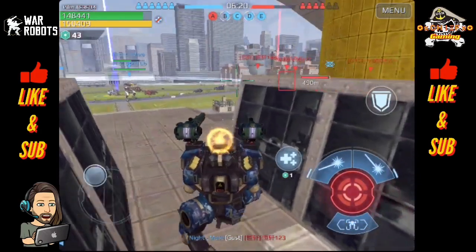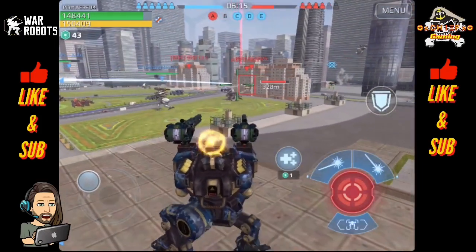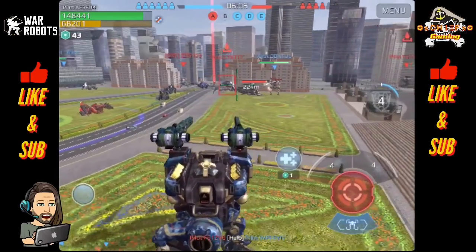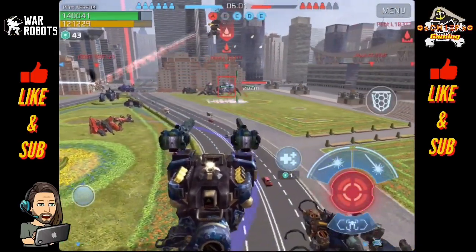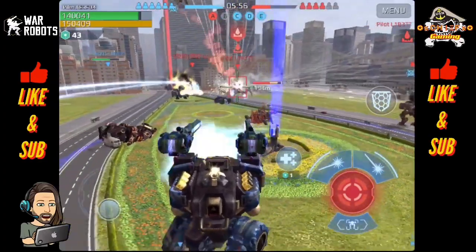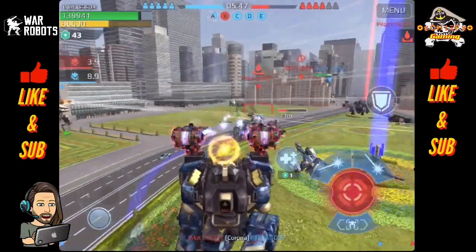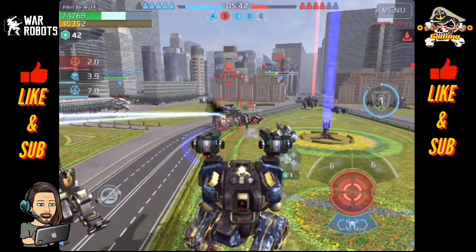Actually not going to tag that beacon all the way — I want to try and get the match extended out here some, give some time to test everything. This should be a pretty good test — get some damage in on the invader, should have lots of health. I really like the rate that the Aegis shield goes back up. That is definitely an improvement.